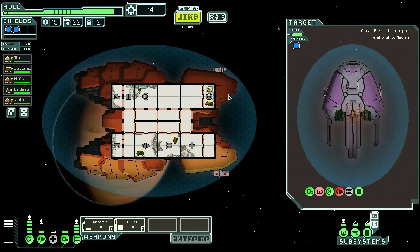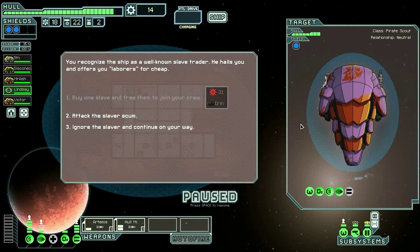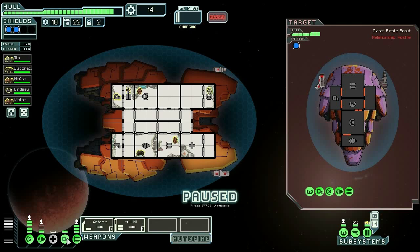Victor — yes, we're definitely going to accept Victor. Victor, you get in the shields and Lindsey you get in doors. Now I'll set rooms, because now we have our two boarding crews. If we ever get a teleporter... attack the slavers! We have got to take out that flak — that flak's gonna be very painful.